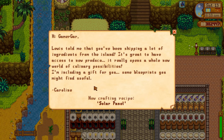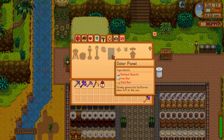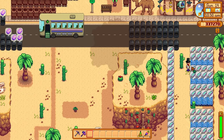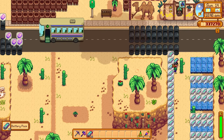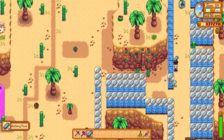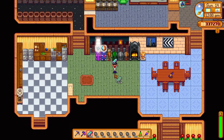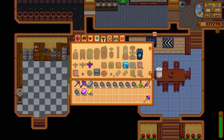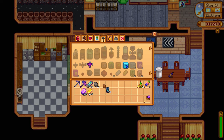I learned the Solar Panel recipe from Caroline. If you don't have the 1.5 update you can use regular lightning rods, but solar panels are more reliable as they automatically generate batteries. All you need is refined quartz, iron bars, and gold bars to craft them. The best place to put solar panels is the desert because it's always sunny there — you'll get battery packs every couple of days. We now have stone, battery packs, gold bars, and iridium bars — let's make Crystallariums. I just made 74 of them!